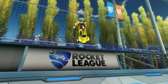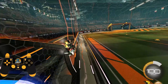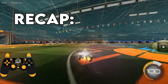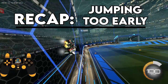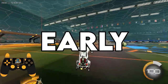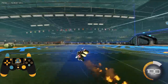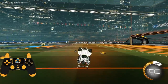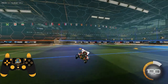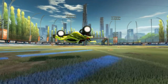Working down from the wall: if you jump too early when going down the wall, you will hear the jump sound of your car but the hood will not kick up. On the flip side, if you're jumping too late, you'll notice that the entirety of your car kicks up - that's also not what we want. The way you know you're in the goldilocks zone of the curve dash is if the hood kicks up - the front two wheels kick up but the back stays grounded.